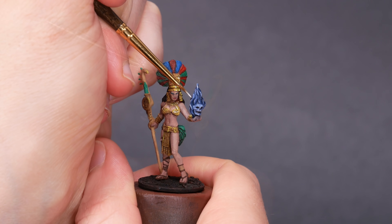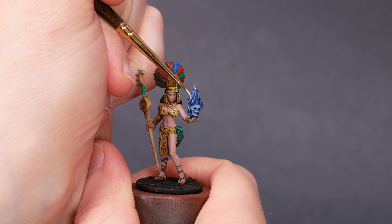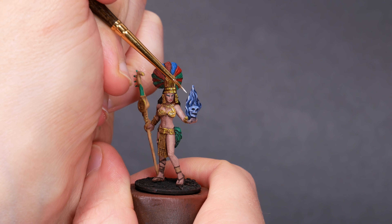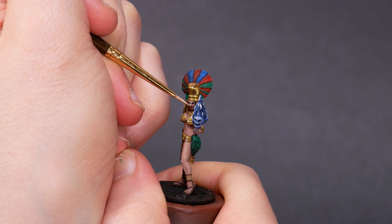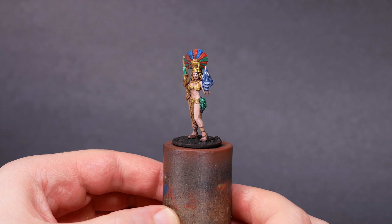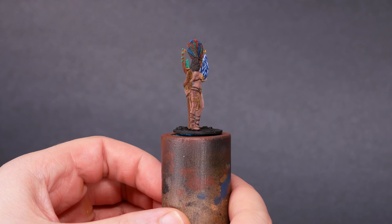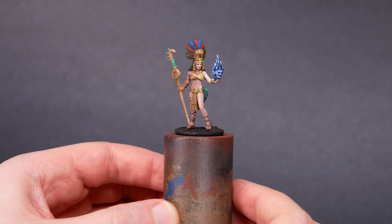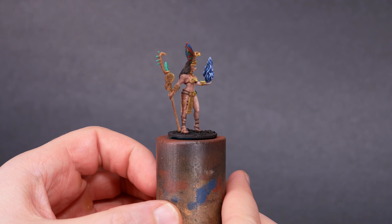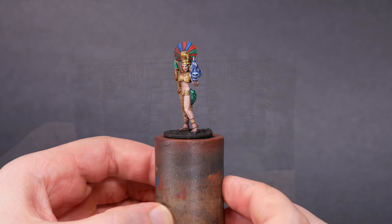Framing her face with shiny gold is really helping to pull attention where I want it to be, so I'm willing to put a little bit of white back onto our magical skull. I want it bright, but I don't want it to pull focus from Coscatl. I did a bit more highlighting on her skin and we are getting close — this is exactly how I wanted this model to look. Well, I wanted my blends to be smoother, but that's alright. I was tempted to paint the whole model relatively bright and then use a dark brown ink through my airbrush to shade the shadowed side, but it's nice to step away from the airbrush sometimes and work on the old brush skills.